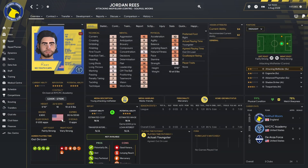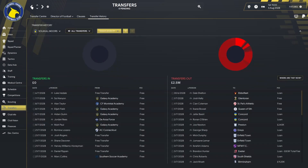We then signed Jordan Rees on a free transfer. He has come from New York City's academy, previously at De Anza Force — another 18-year-old who plays as an attacking midfielder or a striker. He has 14 technique, 11 long shots, 14 first touch, good flair, decisions, and a pace of 12. Acceleration could do with a little bit of tweaking if he's going to play as an out-and-out attacking midfielder, but he's another one we will probably send out on loan at 18 to get him some first team football.